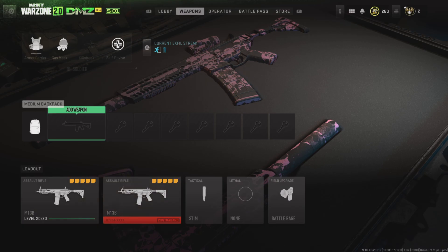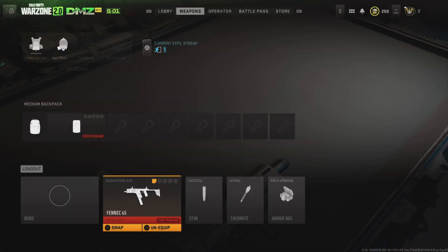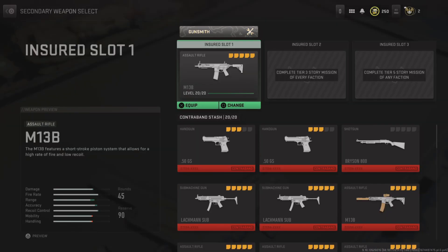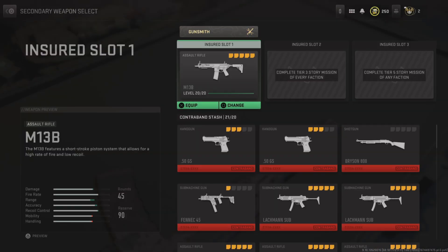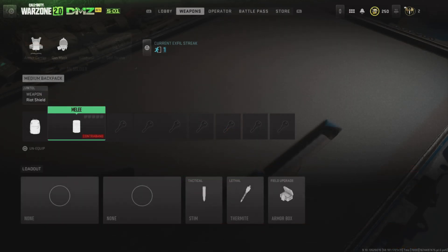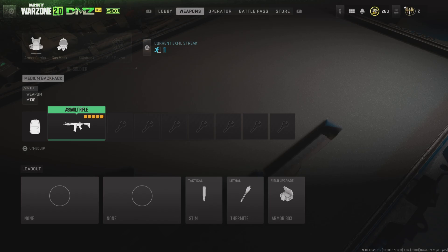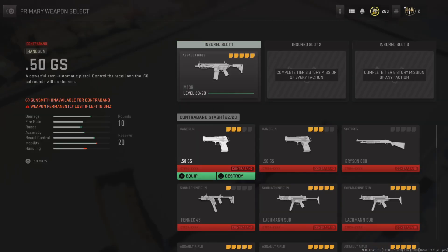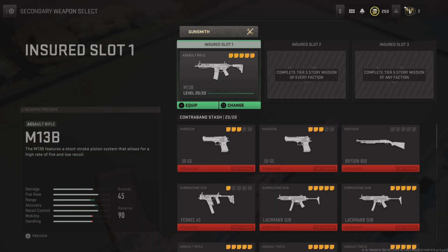I lost my backpack weapon because my stash was at 23. To fill up your stash past 10, simply swap a contraband weapon for an insured weapon, and this will put the contraband into your stash whether it's full or not. Keep in mind you will not be able to accept any new missions when your stash is full. You can stow backpack weapons the same way by clicking on them and swapping with your insured weapon. It will delete the contraband weapons you bring out of the game if your stash gets too full, but this is a nice glitch to use if you have already done the missions and want to duplicate your insured weapons.